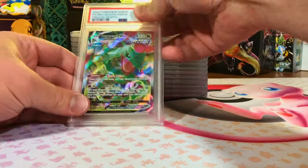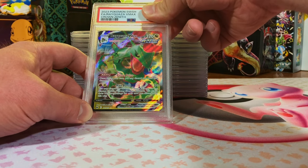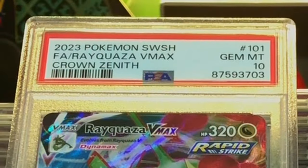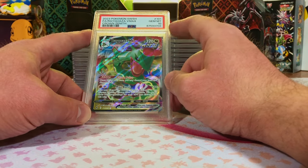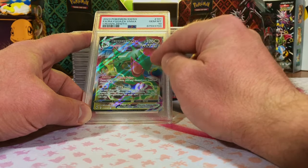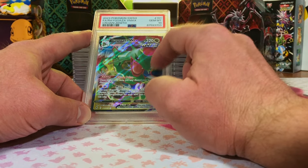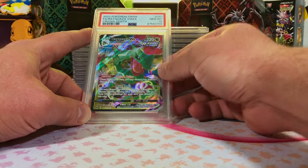Rayquaza VMAX from Crown Zenith. I don't see why it wouldn't be a 10. And there we go — our first Gem Mint 10! Rayquaza VMAX Full Art from Crown Zenith. I love this Rayquaza. When I get Crown Zenith I always pull this card at least once, but hey, Rayquaza is a fan favorite. You gotta love it.